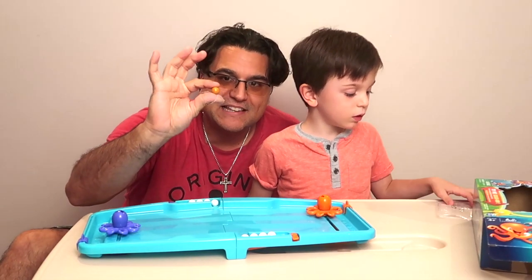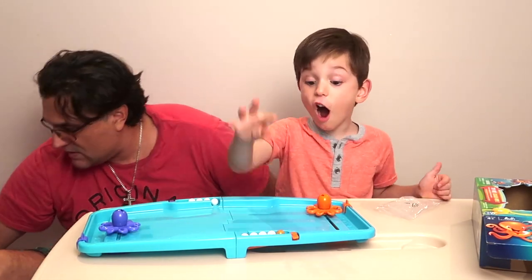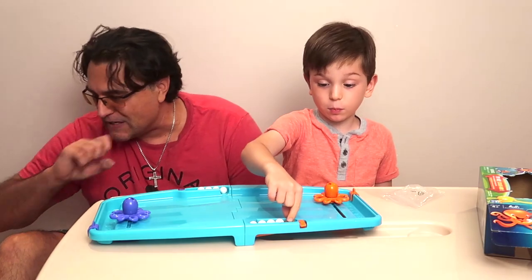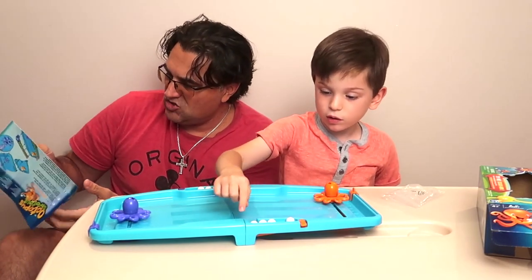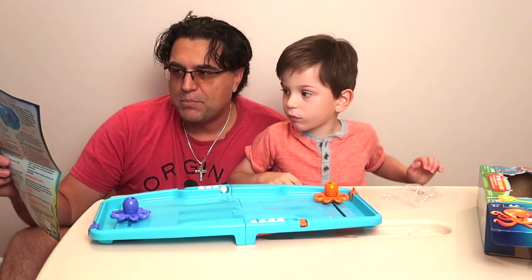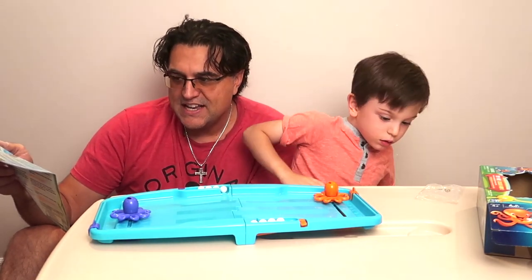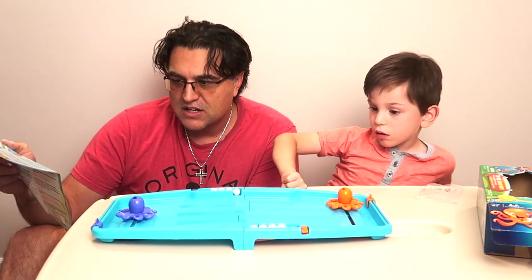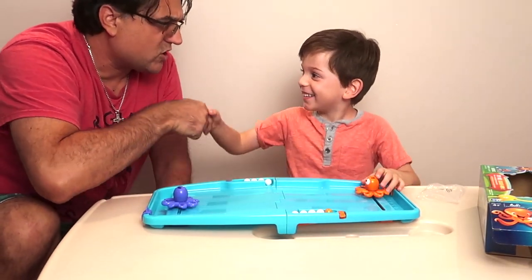Now I don't know what this yellow ball is meant for. Do you? No, it looks like a straw thing. Alright, let's look at the instructions. So we've got the board assembled. We loaded four white marbles into the two slots on the sides and placed the one gold marble last in one of the slots. Good luck. Good luck to you, sir. You're going to need it.